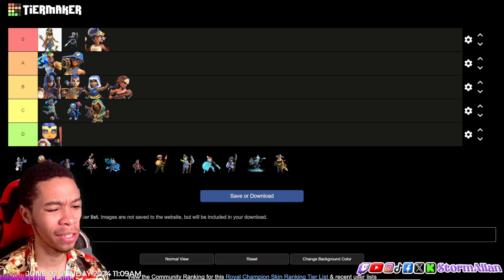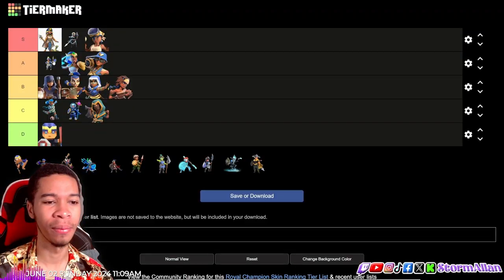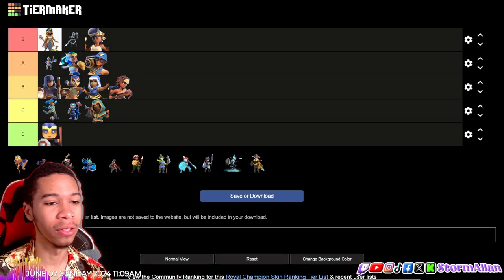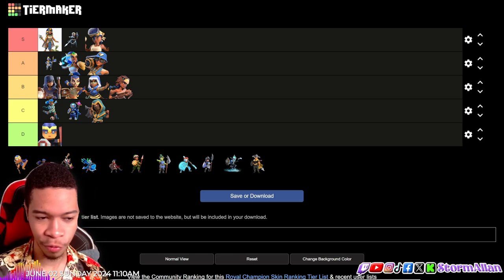The Pirate Champion for me is a solid A tier — top of the A tier, above the Gladiator Champion. The colors are perfect: the blue, the flag, everything.